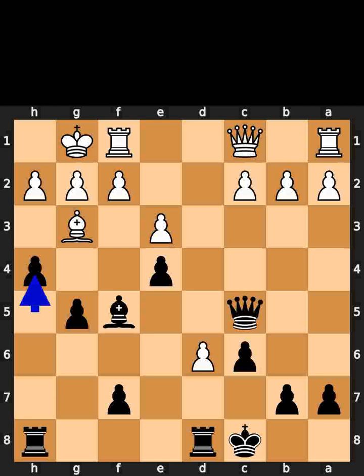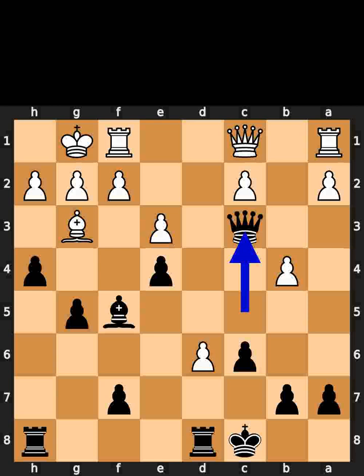Black plays pawn to h4. White plays pawn to b4. Black plays queen to c3. White plays bishop to e5. Black takes the bishop on e5 using the queen.